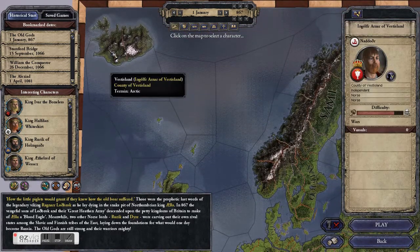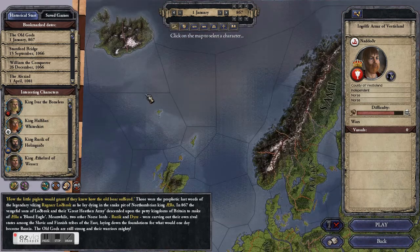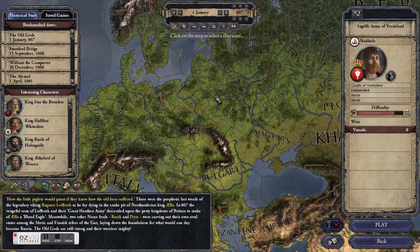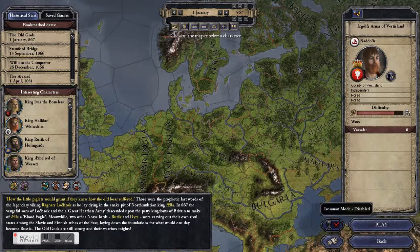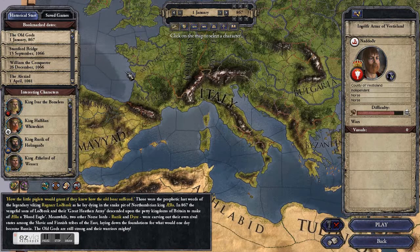I kind of want to play a count in Iceland just because that would be insanely difficult, but I'm not going to. Instead, let us take a look at the different map modes to decide which character we want to play.